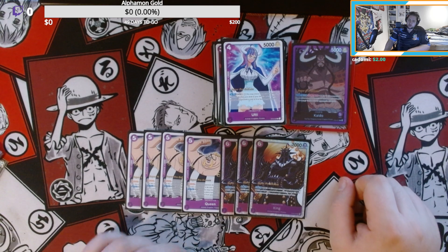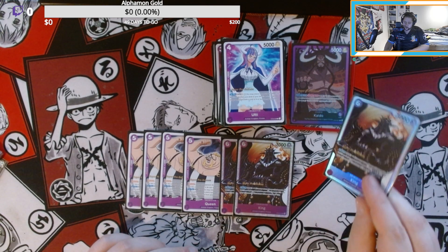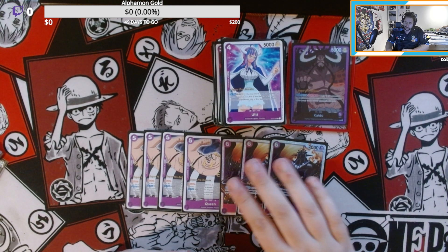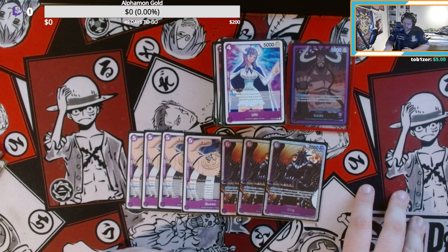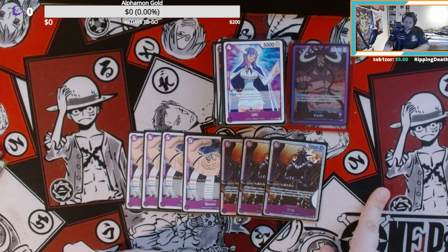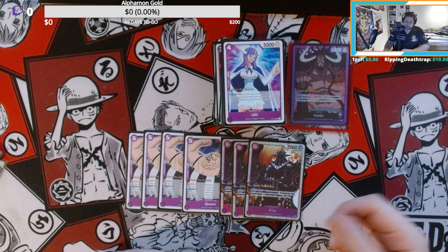We're playing King — I run three copies instead of four because you will do it once or maybe twice but you never want to resolve him too often. You have a lot of draw power in your deck. Minus one DON and then kill one of your opponent's characters with five cost or less, which is pretty nice for getting rid of blockers. He's a seven thousand attacker, which is pretty strong.